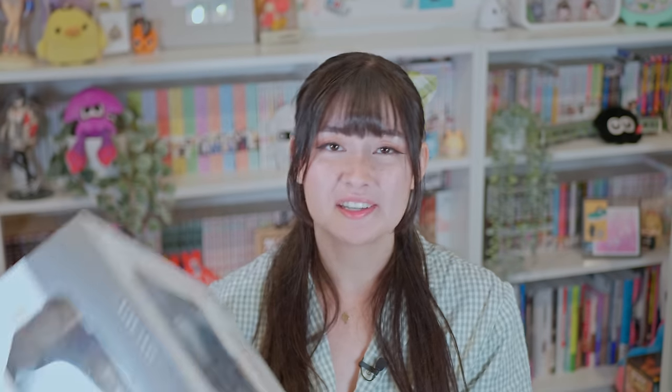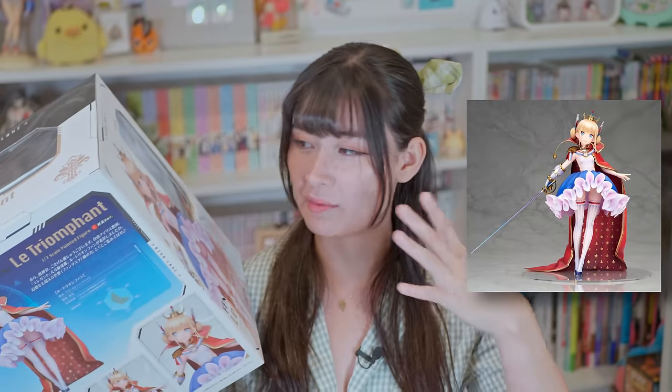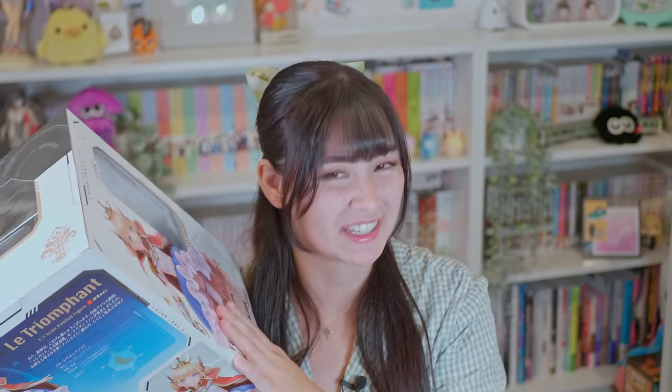The Azure Lane figure I'm looking at today is Alter's Le Triumphant 1/7th scale. The Triumphant is a French submarine. This figure comes in two versions — there's a lightweight version which retails for 17,000 yen, and a heavyweight version with gun attachments. Honestly, this figure makes me sigh. I basically regret pre-ordering it — I was drawn in by the prototype images, how beautiful the eyes and hair looked, she just looks so angelic. But when she arrived I knew I probably shouldn't have bought her. Despite that, let's take a look because she is still a very pretty figure.